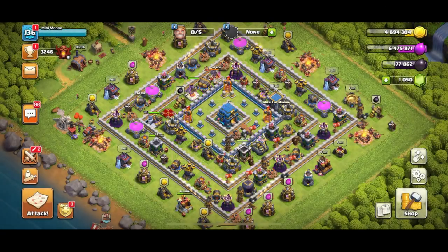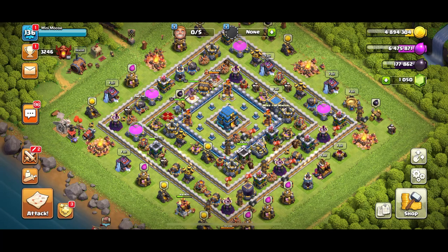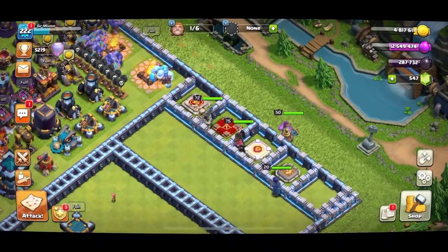Welcome to the channel! Today we're going to look at the ultimate guide on how to max out your heroes quickly — specifically your dark elixir heroes: your King, your Queen, and later on the Royal Champion. This guide is going to be from Town Hall 10 to Town Hall 13, because the attack strategy we're going to use is only really viable from Town Hall 10 plus. I've got loads of experience with this.